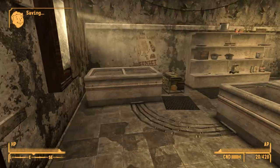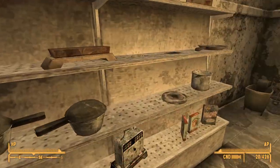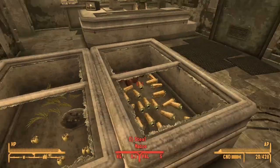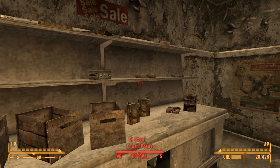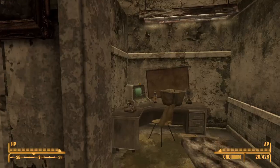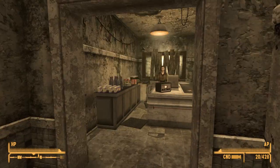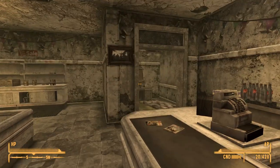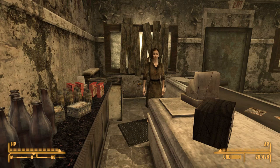Entering the Freeside co-op, I have a look around — it's a pretty standard-looking store with a fair amount of produce as expected, plus some generic products. There's also a computer terminal, which I note for later. Ella has a shotgun on her back.